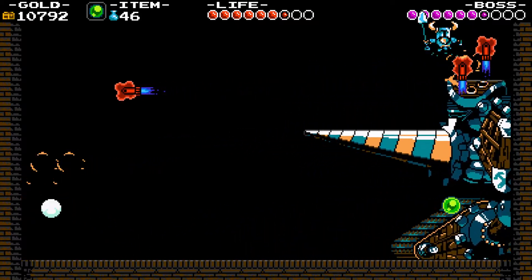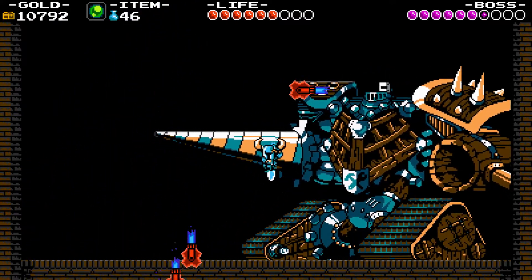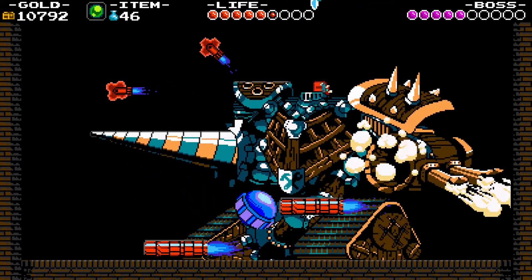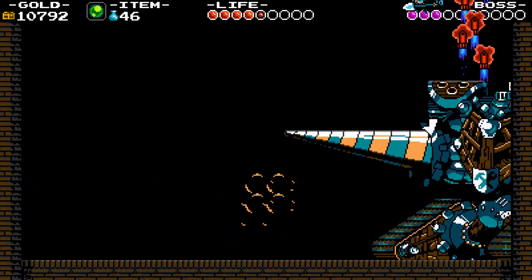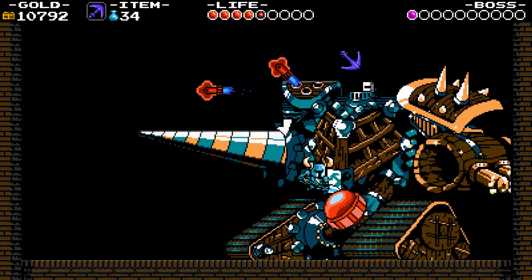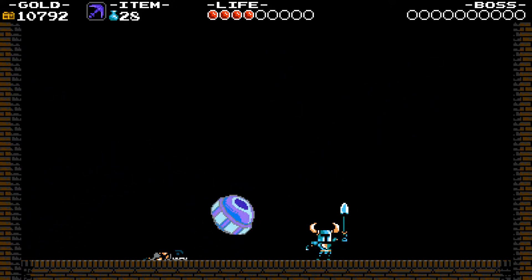I think we can just keep dropping chaos spears. I don't like how you just keep dropping bombs, it's not very nice. We'll just shovel drop. He's all finished here. Let's throw these at him — and he's done. That finishes him up. Perfect. Take that, Tinker Knight, you fiend.